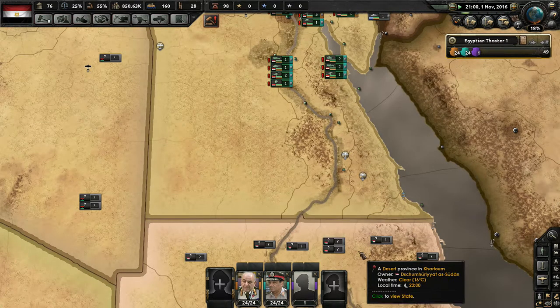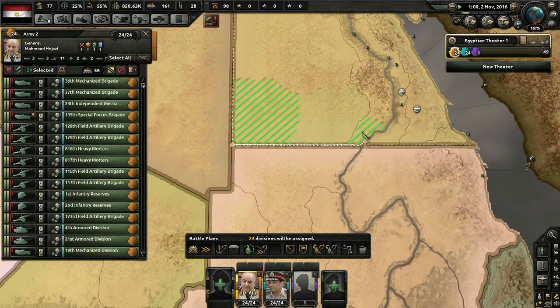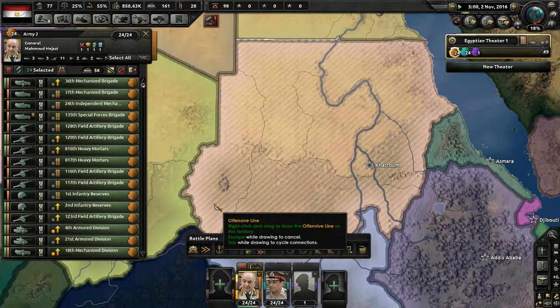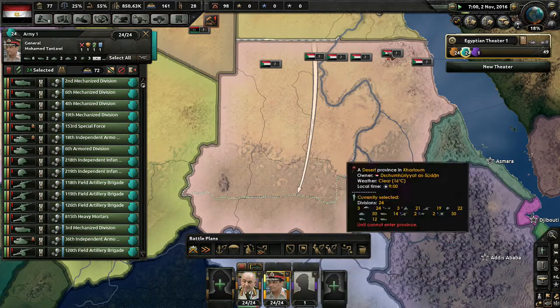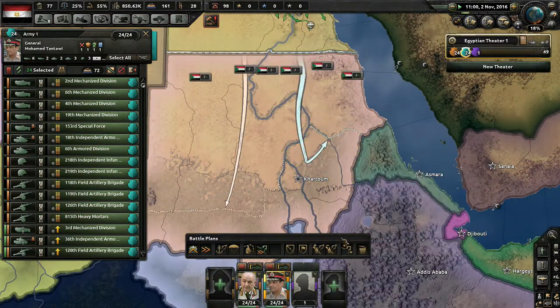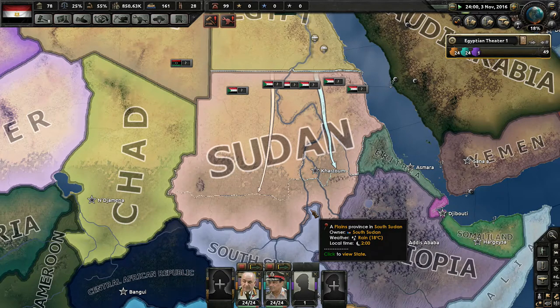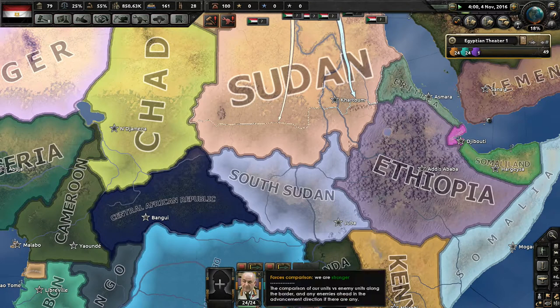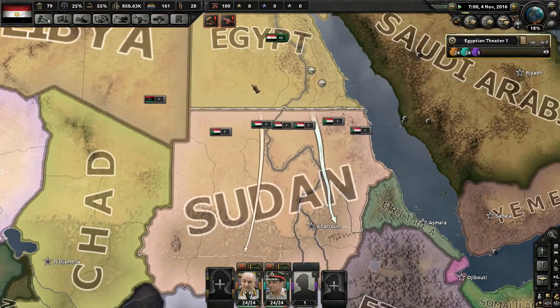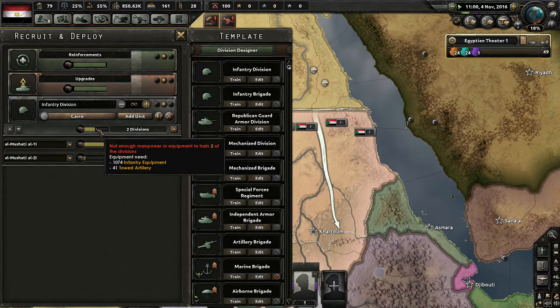Now since we are preparing for war against Sudan, we should set up the military to have some orders against them, just so that if a war does break out before we have control over the situation, we can defend ourselves. We're going to set up a front line and make an offensive order to push the line up. With the other army here, we're going to finish the line. It's a really simple battle plan — basically all they're going to do is form a front line and then begin pushing it on our order. Judging by the comparison, we have a way stronger force than Sudan.